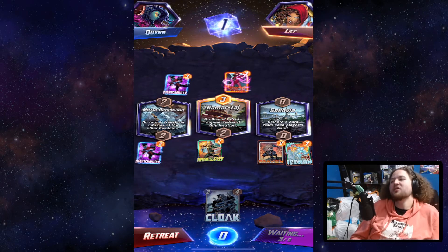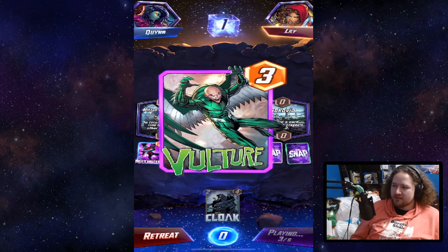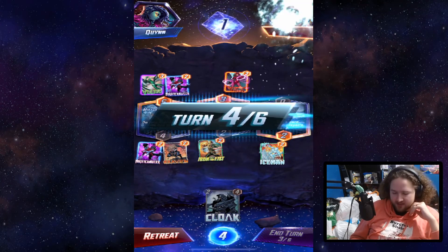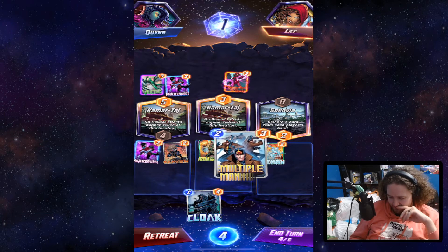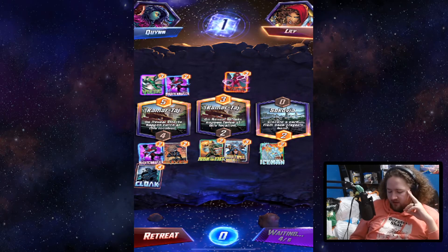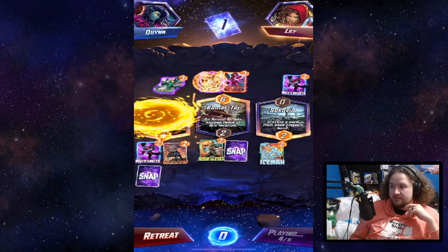Sokovia — why did you have to remove the one card you should not have taken away? That was Vulture. I don't think this works how I want it to. Vulture is there but it just punches Craven twice — that sucks. I should have moved Nightcrawler as well. Oh god. Strange pulls Vulture.